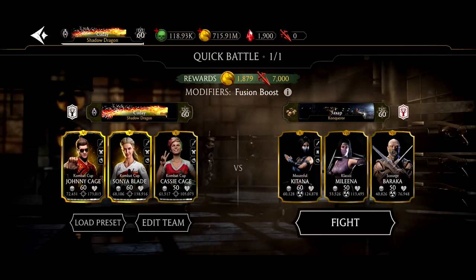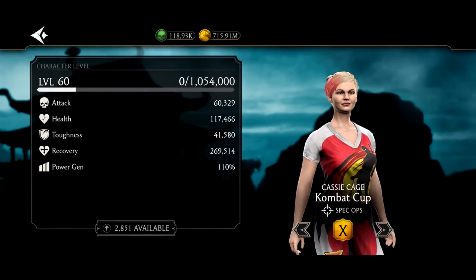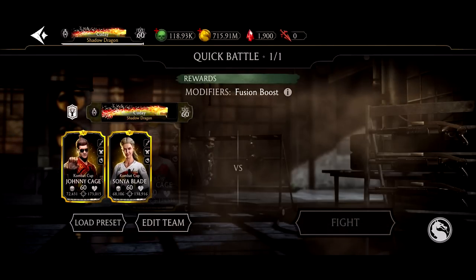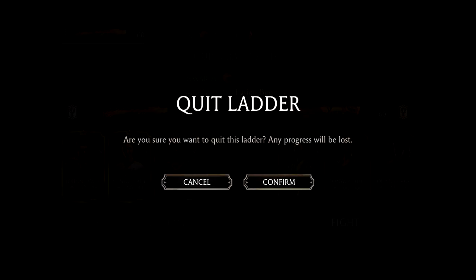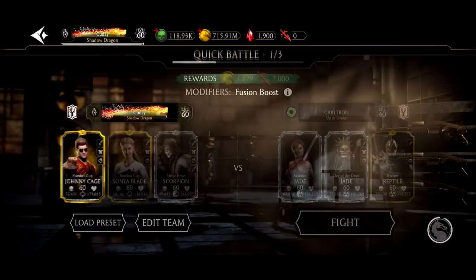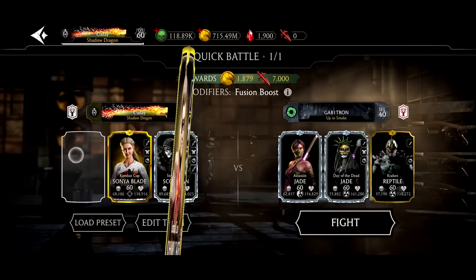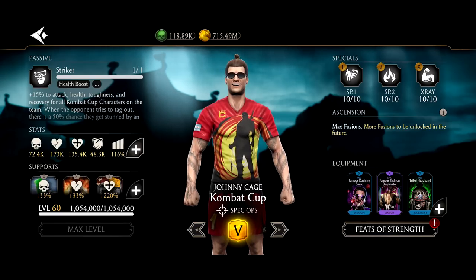The only person on our team who isn't ascended is Combat Cup Cassie Cage — I eventually think she might get an ascension, but that's probably not going to happen for non-challenge characters. We swapped out with Strike Force Scorpion because we needed a diamond match. Now with the ascension, Johnny Cage is at 72,000 health, up from around 65,000 before — a good enough upgrade to justify it.